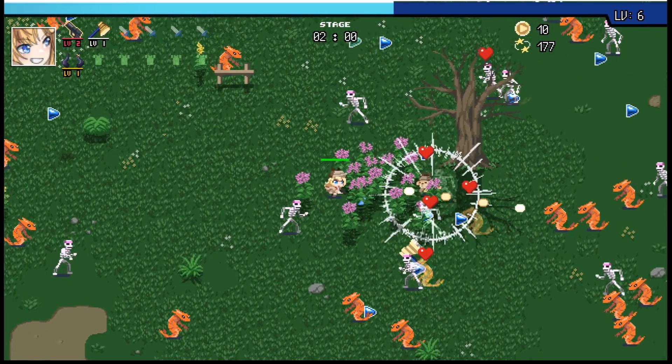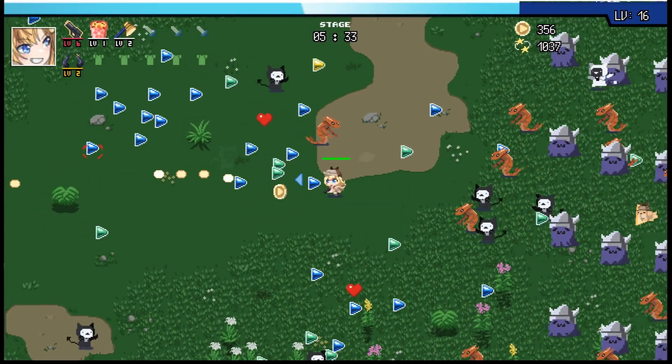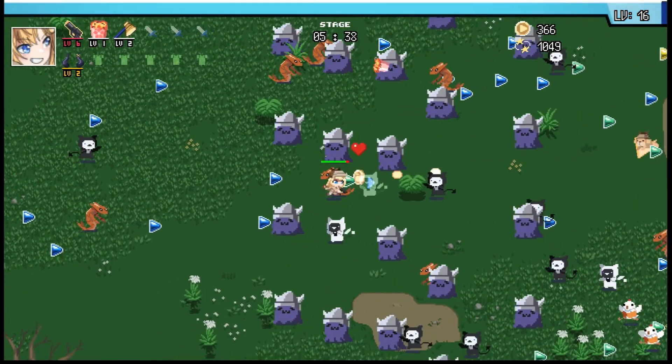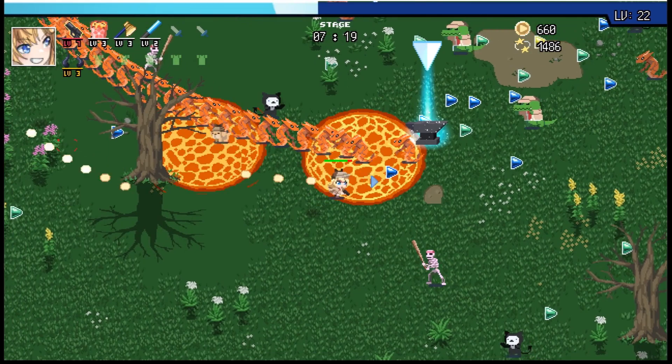However, enemies can also drop other things, though this is usually up to chance. They may drop hamburgers, which are food items to heal you, holocoins — a metacurrency which you can use to get new characters or upgrades in the shop — XP magnets, which suck all the XP and holocoins in the stage to you, and anvils, which you can use to upgrade weapons and items.